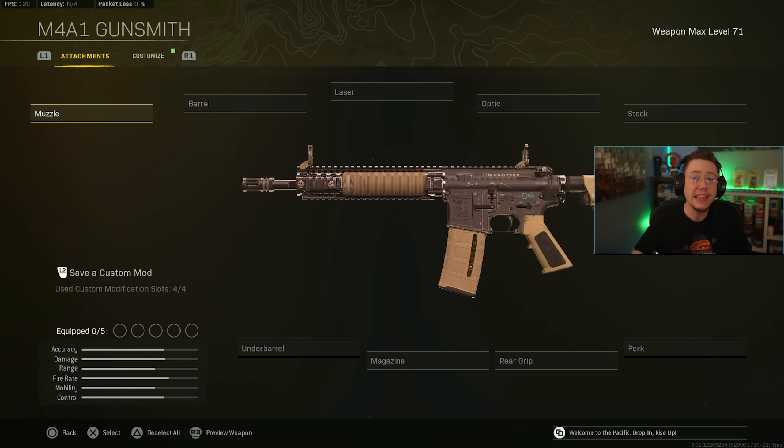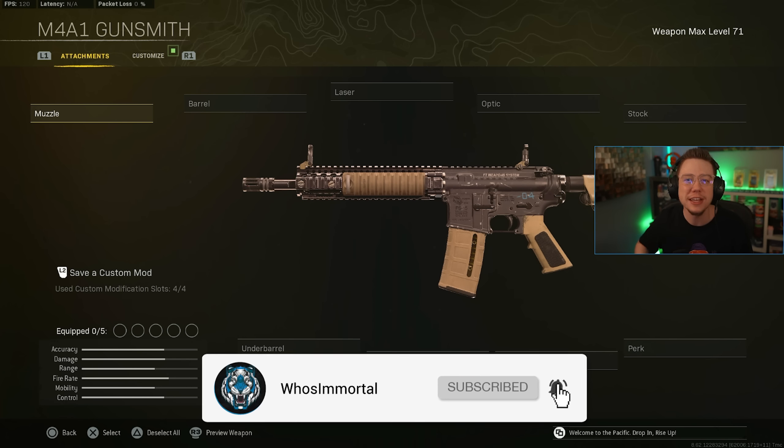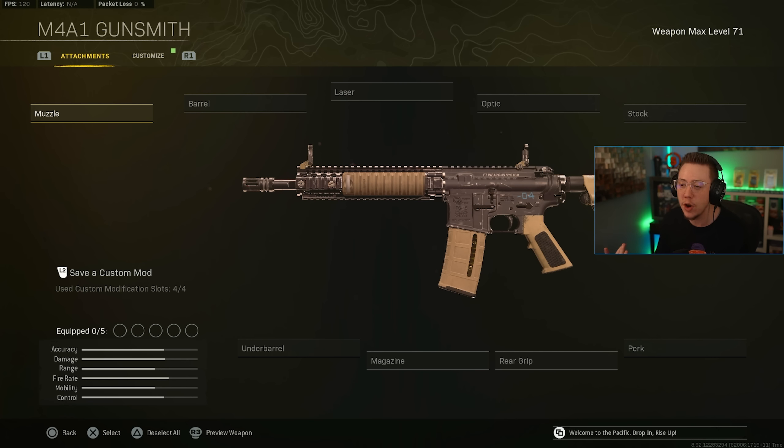At number three I've got the M4A1. Quick reminder — if you're new to the channel, every single day I've got you covered with everything going on in CoD: news, updates, loadouts, tips — you name it, you'll find it right here. Feel free to subscribe as we're on the road to one million subs. The M4 is a weapon that really since day one has been able to compete. Its TTK is very similar to a lot of other main rifles — the STG, the Automaton, other MW and Cold War guns, even the Vargo and the XM4.